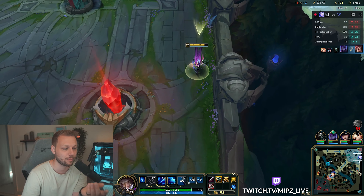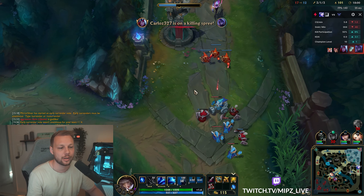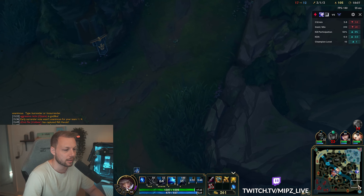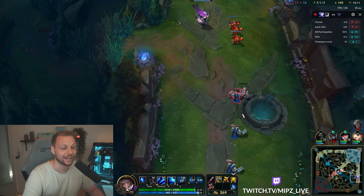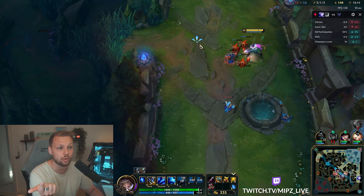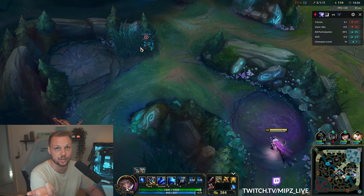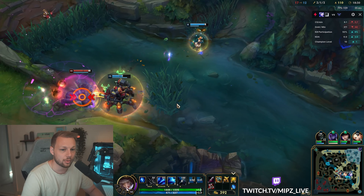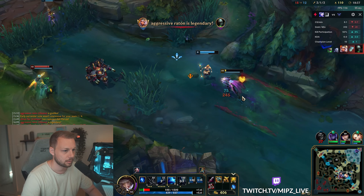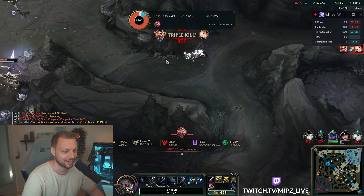Make sure that you don't use your Q before you've done the first auto — it's pointless and doesn't give you any benefit to cast it before, because you might as well get that free auto. With your E, you should actually be using it quite frequently — not necessarily whenever it's off cooldown, but whenever you don't know where their jungler is you should be using it. You should use this ability whenever you're scared of getting ganked, prior to initiating with your ult, or to help the rest of your team with vision.